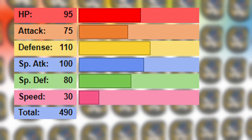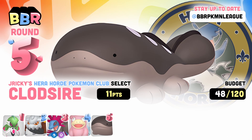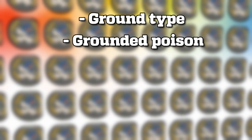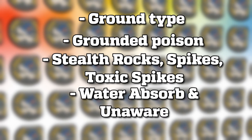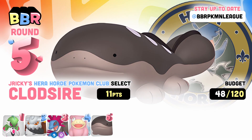With its good stat distribution, it can serve as a sponge to many hits, and its movepool allows it to do some interesting stuff. Admittedly, I'm not a huge fan of Clawsire — it's cute and all, but I don't usually draft these types of Pokemon that can become setup fodder. But I looked at the board and the things that my team still needed, and Clawsire just fulfilled so much. It's a ground type, it's a grounded poison type, it has a lot of hazards, it has two really good abilities, it has reliable recovery. It's just a lot of things, so I figured, what the heck, let's pick it up.